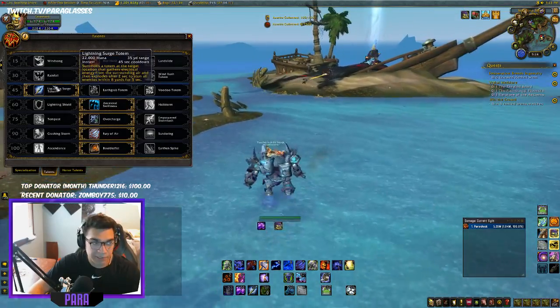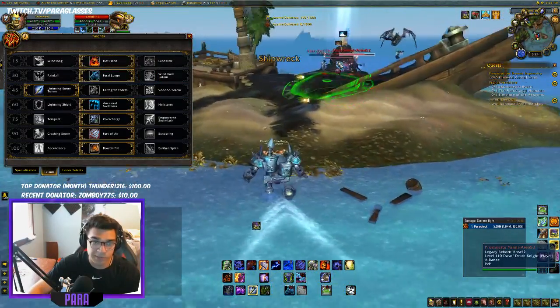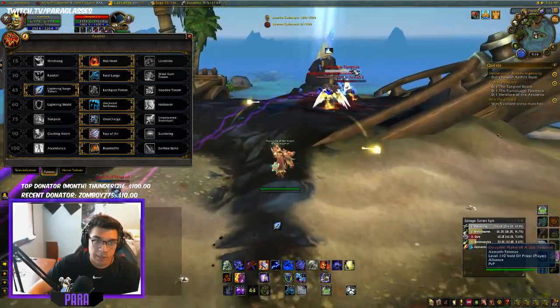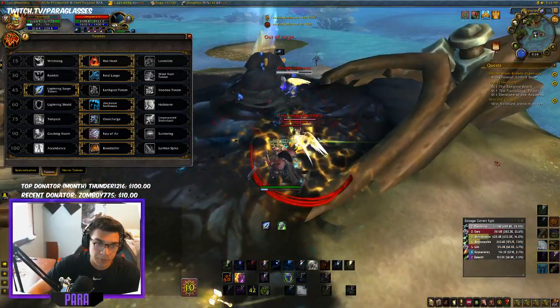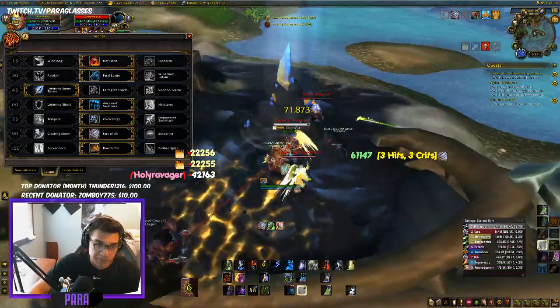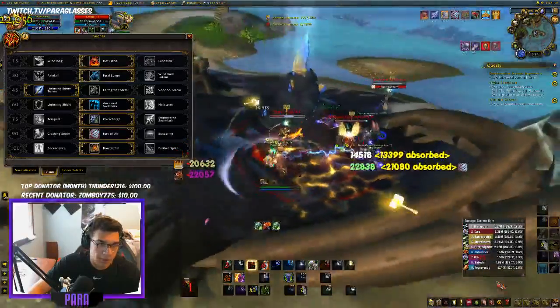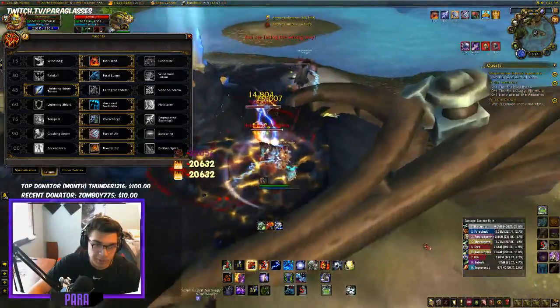Lightning Surge because it gives you a stun, very useful in high AoE situations. I went on the priest here but only stunned one person — kind of awkward. I use Ancestral Swiftness just for the haste. Overcharge because it gives you a Lightning Bolt that actually hits for something.